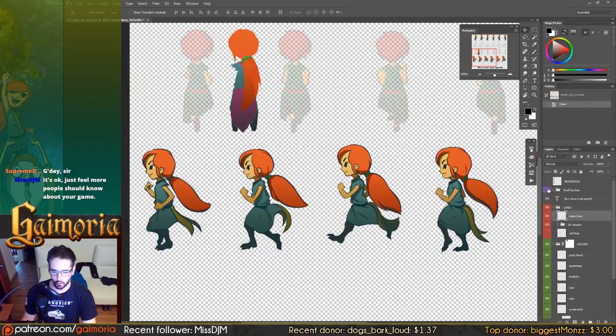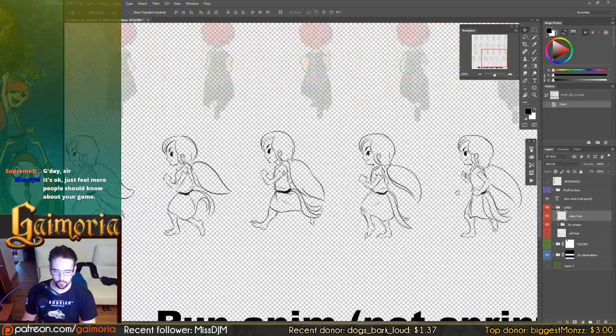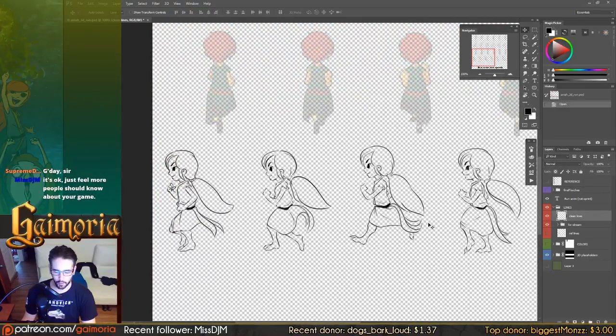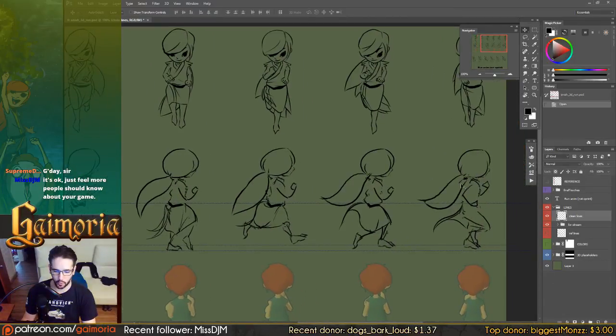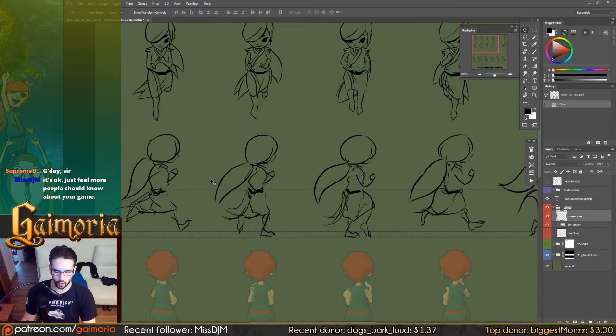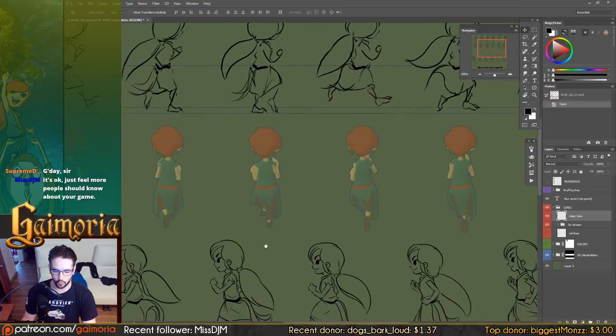The way I have my structure here is I have my lines broken up, my colors broken up, and then what I call final touches. So right now you're just seeing the lines, and this is essentially a lot of work that goes into getting the motion and her stick figure arms and all the animation looking good.